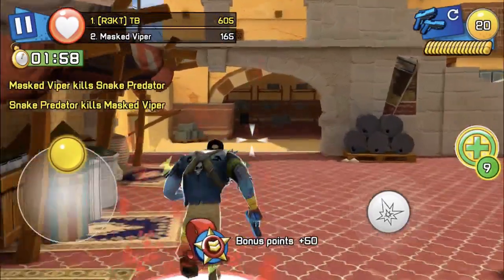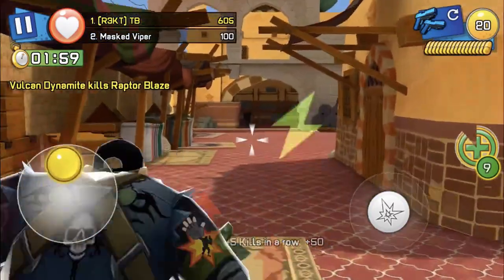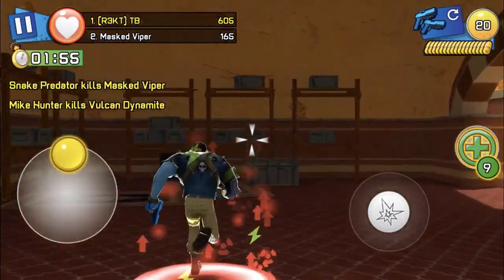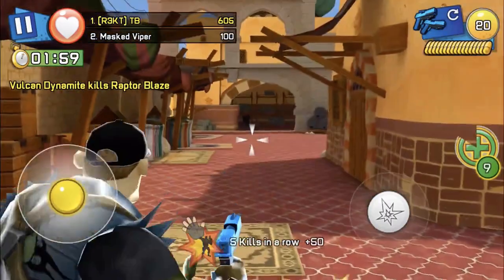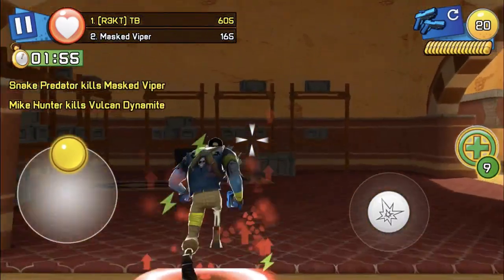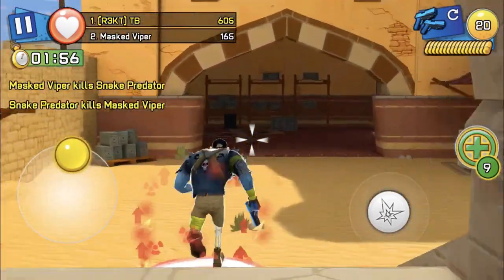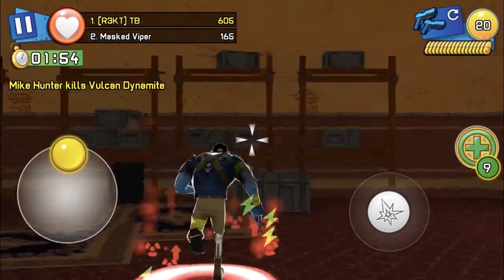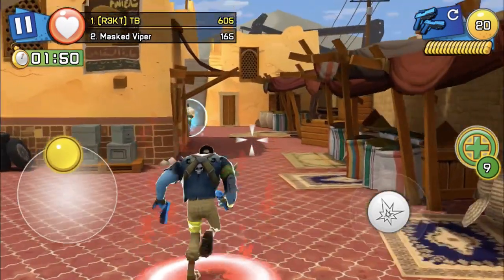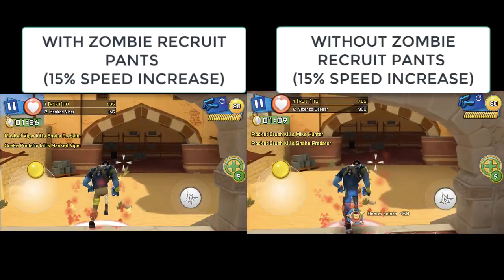As you can see, I'm going really really fast with the zombie recruit pants — it's basically an insane speed boost. You're so fast it's hard to explain, and you also get 7% damage increase and 20% damage reduction. This armor buffs any weapons but especially these weapons because they already have good agility. Plus with 21 agility and the speed increase, it's just broken.